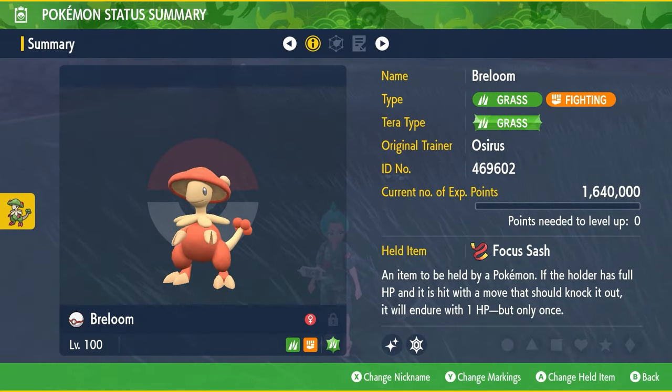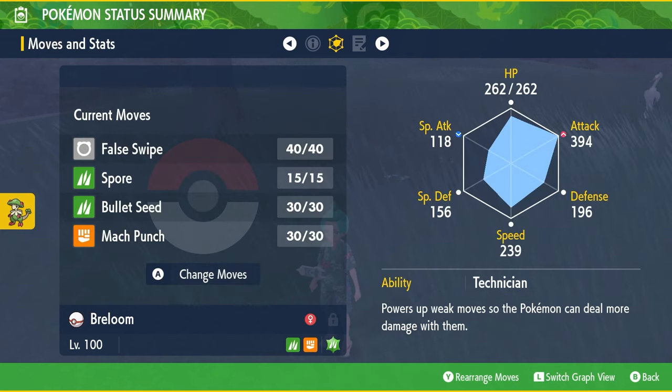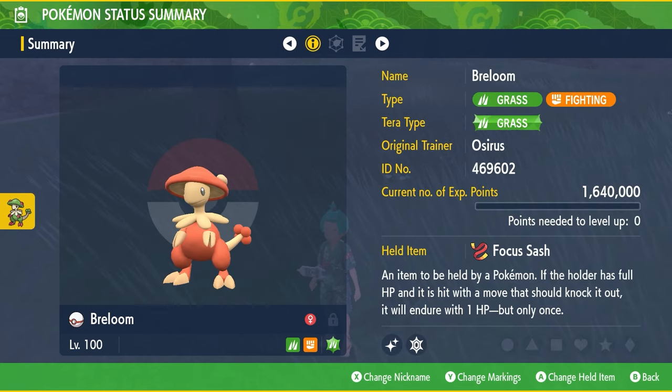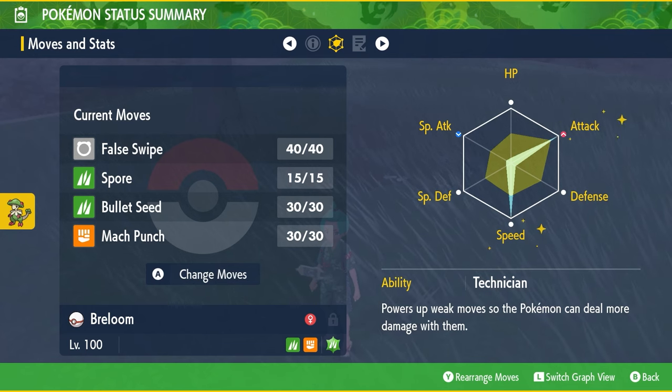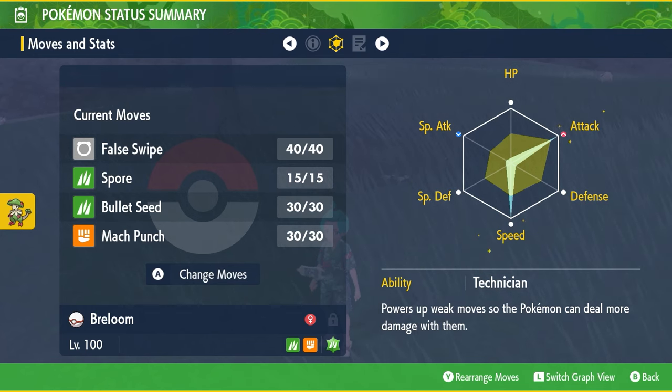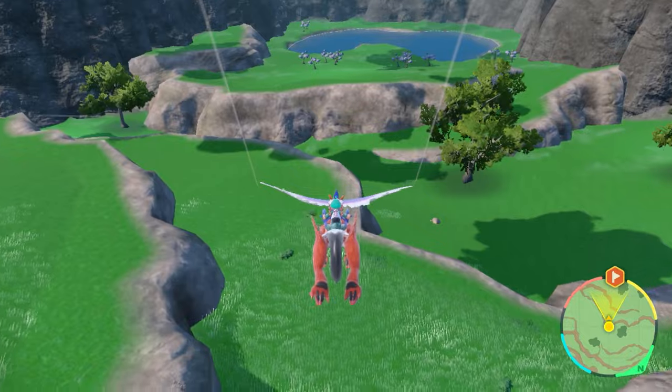The method I used was done within half an hour — you can catch all three of these Pokémon within 30 minutes. The Pokémon I used was Breloom, set to level 100, with the moveset False Swipe, Spore, Mach Punch, and Bullet Seed, holding a Focus Sash. The Focus Sash, False Swipe, and Spore are the most important parts. With max Speed, you'll have no problem outspeeding any of the Loyal Three to Spore them on turn one before they get an attack off.